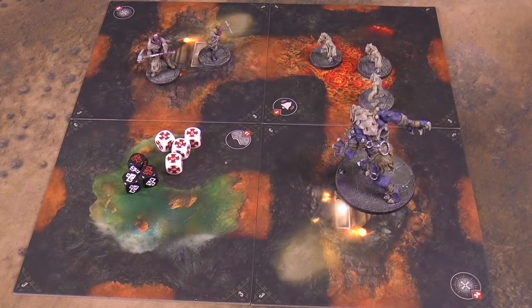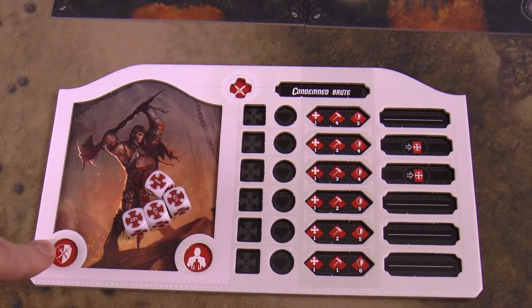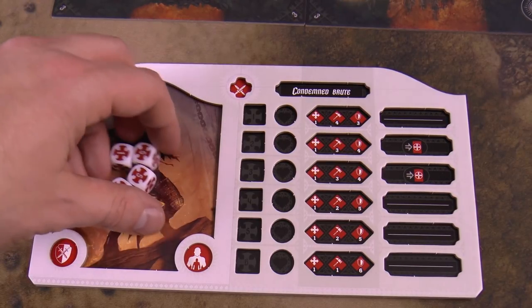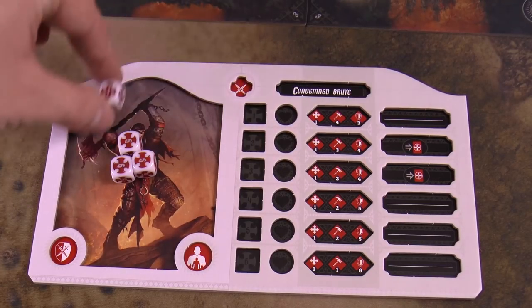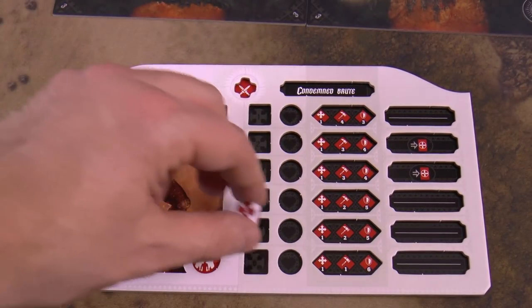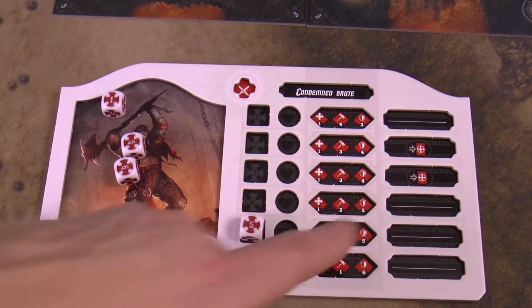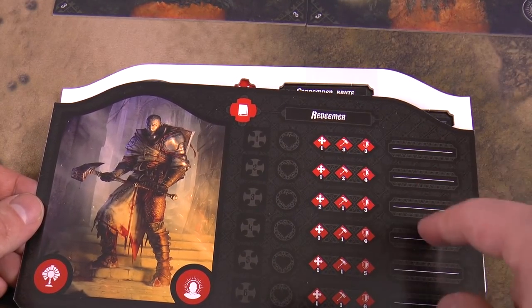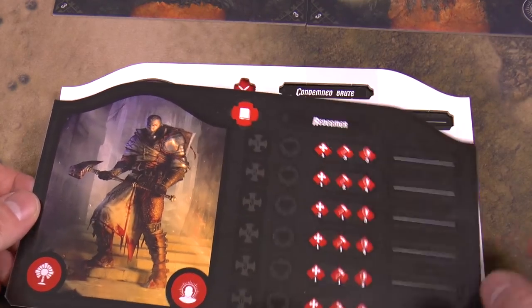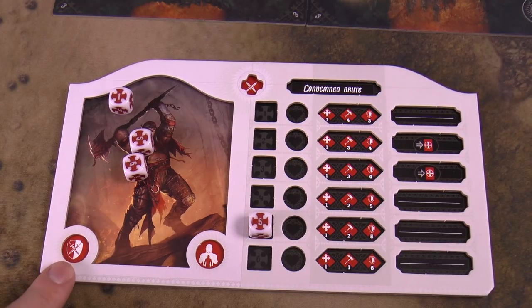The other player then rolls at least three demon activation dice, generates threat points for special abilities, moves and attacks with their demons. At the start you have four characters — you roll four dice, one for each, and assign them. Maybe you give the Condemned Brute the five, and that changes their defense, movement, and number of attack dice. The Redeemer has different special bonus slots with little tokens, and each character has different built-in abilities indicated by icons.